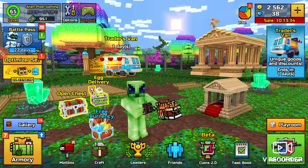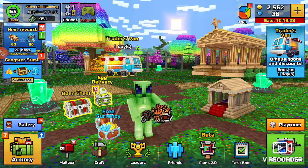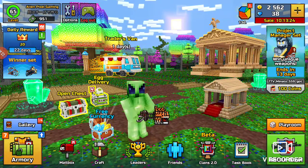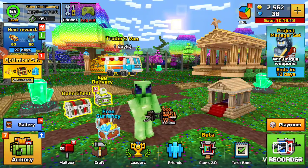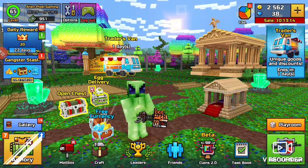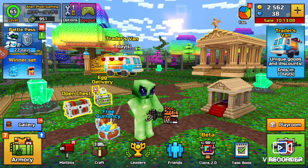What pisses me off about Pixel Gun 3D is no matter where you click on the screen, they want you to buy something. I don't buy anything. All the gems I accumulate are from just going savage in different arenas. You can use this special button I'm going to reveal one day — everyone's got it on their cell phone. It's a hidden button; all you have to do is press it and everything freezes up.